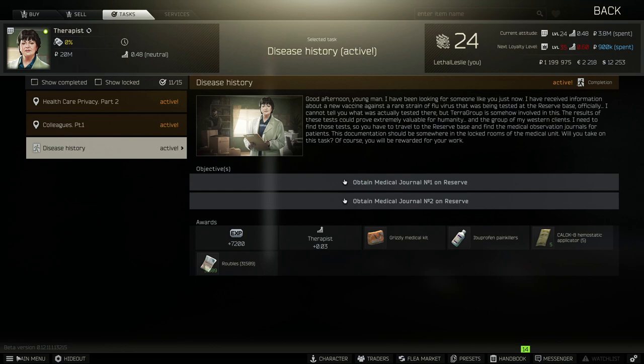Hey guys, welcome to the video. Today we're going over the therapist task Diseased History. What we need to do is obtain medical journal number one and obtain medical journal number two.